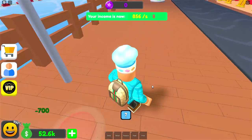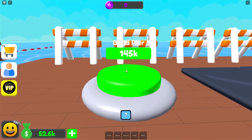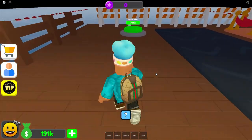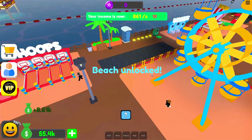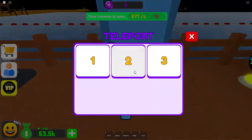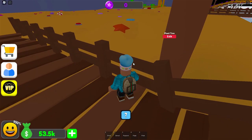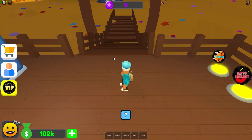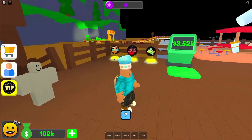Over here we have another lamppost. I can buy another pier for $140,000 — that is expensive. I finally have enough money to buy the next area for $145,000. There we go — oh, I got a beach! The beach has been unlocked. Can I buy a teleporter? Let's teleport back to the start. I can buy a beach? No way — you're telling me I can now build my own beach. I'm going to save the beach for the next episode.